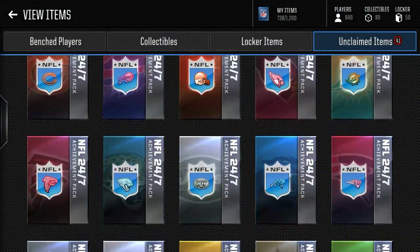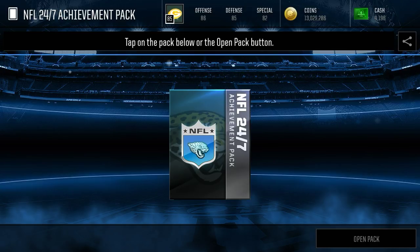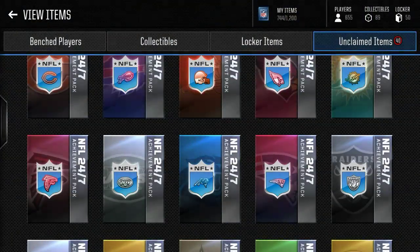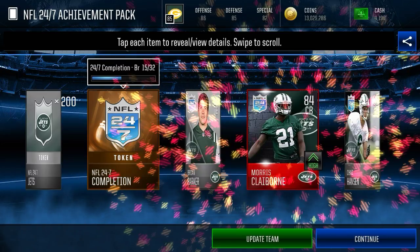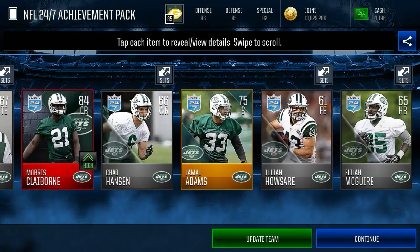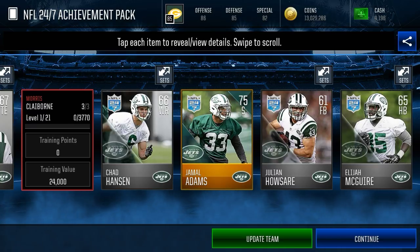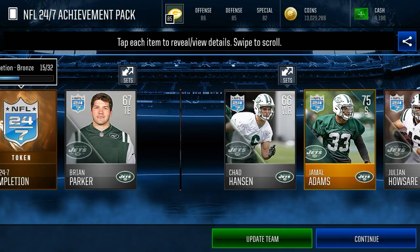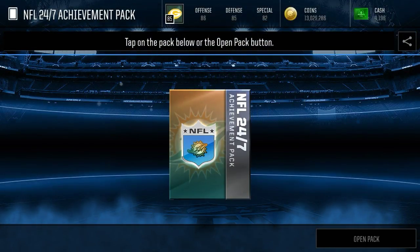That was not a bad pack — three 77-plus gold players. Jaguars, can we get an elite here? Blake Bortles, 78 QB, and a Mercedes Lewis 75 tight end. Also a good pull from there is the NFL 24-7 letter. And we get Morris Claiborne — 84 overall cornerback, auctionable this time! 84 speed, not too bad stats on him. He should definitely go for some coins, especially since he's auctionable — so that's always good to see.